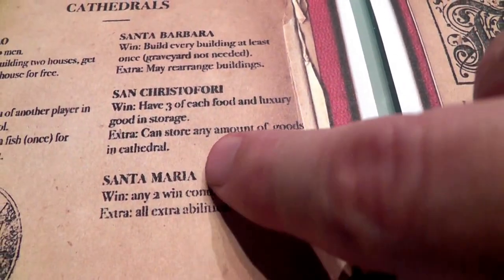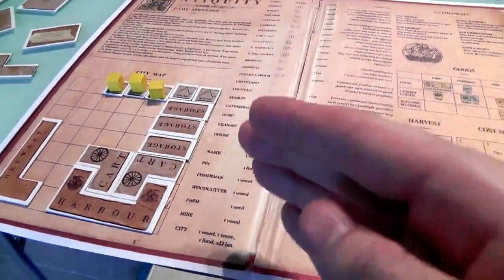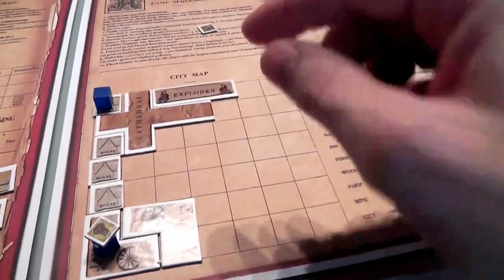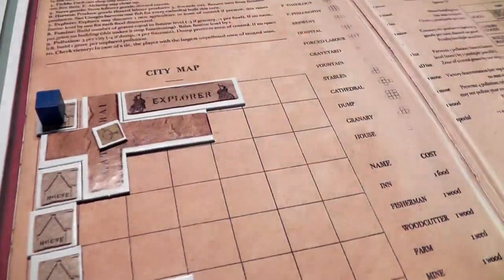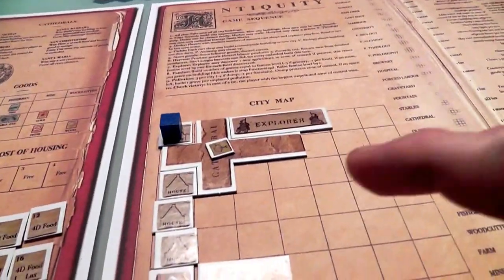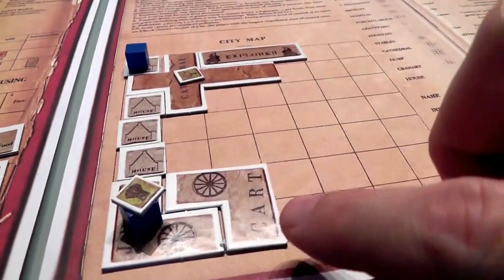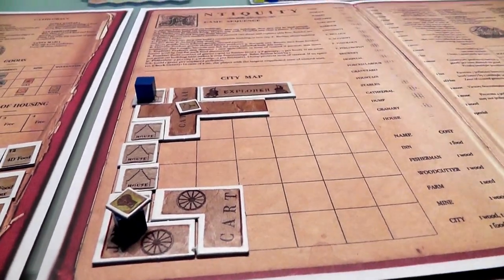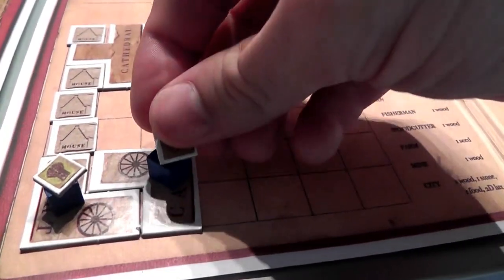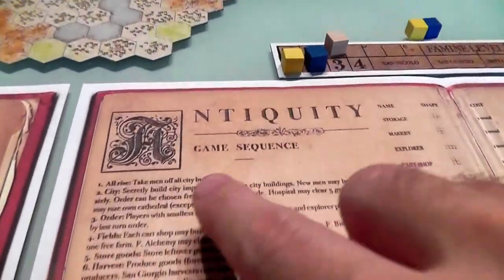What does her cathedral do? It lets her store any amount of goods in the cathedral. So Jen didn't have to build a storage house like I did — Jen can put everything she has in her cathedral. Right now all she has to store is wood, and she's got an extra worker. She could send this guy out with her other cart into the woods to build something else, like another mine. So this guy is going to go out, take his wood with him, and build something nice out there. We have finished the city section — now we move on to orders.